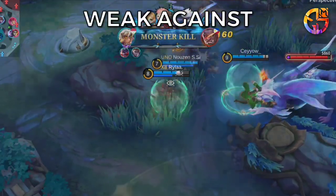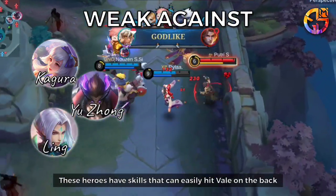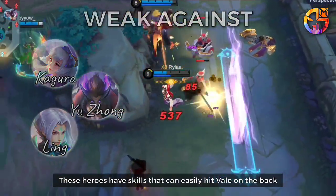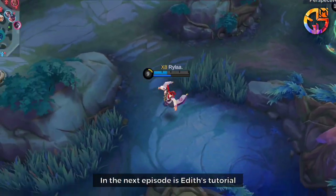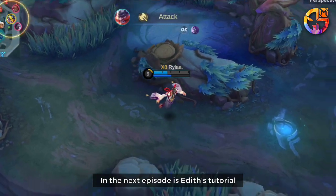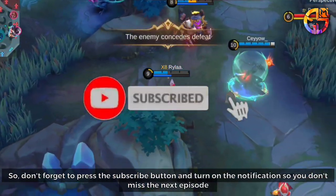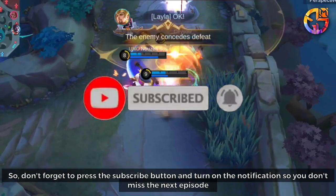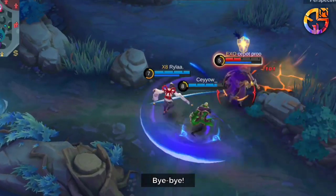Weak Against: Veil is weak against Kagura, Yuzhong, and Ling. These heroes have skills that can easily hit Veil from behind. That concludes the tutorial episode for playing Veil. The next episode will be Edith's tutorial, so don't forget to press the subscribe button and turn on notifications so you don't miss the next episode. See you next time, bye-bye!